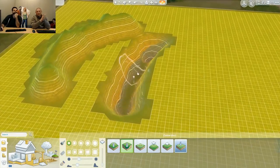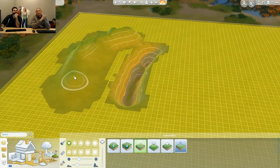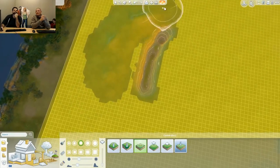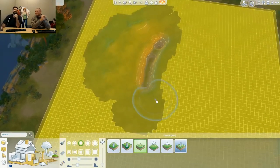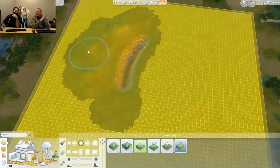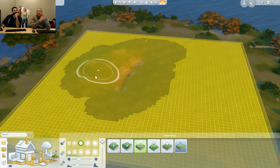To the right of that we have Smooth, which is a very popular tool. It makes terrain actually routable, and artists love smoothing terrain out to make it look good. Our smooth tool is actually a lot better than any previous Sims game — it feels really great.